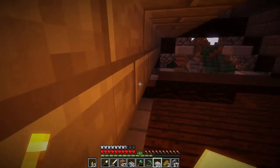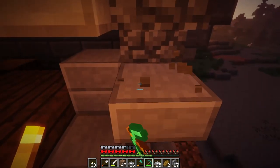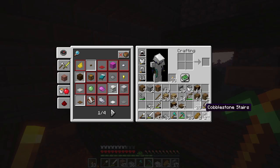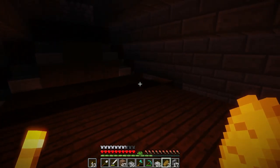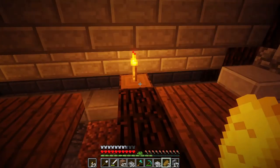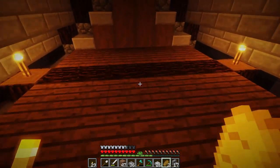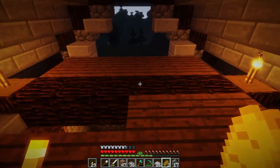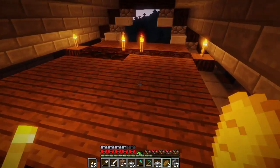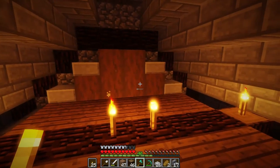That's two blocks high — there we go. And then we're gonna need some light up here so monsters don't spawn, so we're just gonna place some torches on the pillars. Just to make sure for a fact that not a single monster will spawn in this area. And now we need to go and fill this in with some wood.